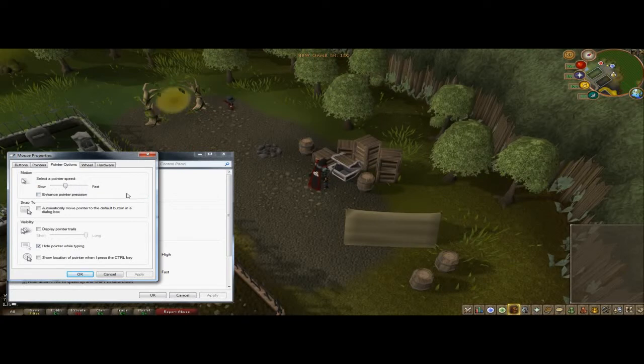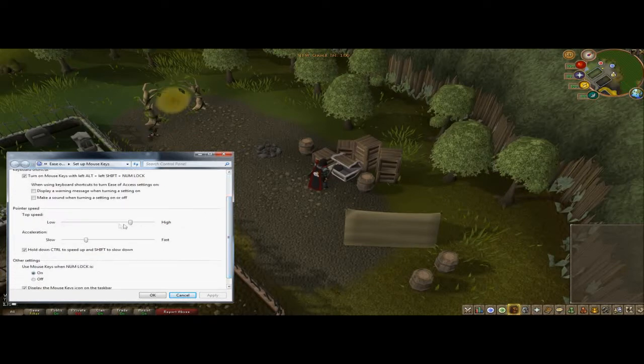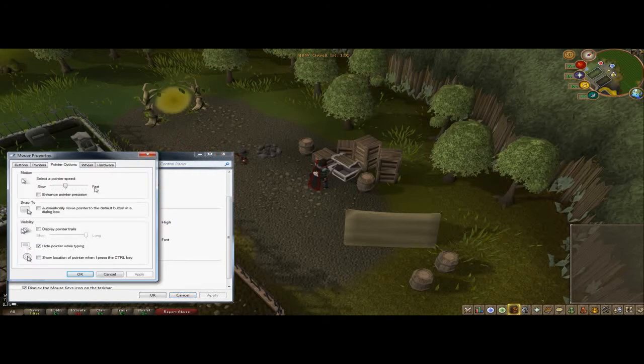So first we're going to talk about using the second option from the drop-down menus in Runescape, which basically allows us to drop items or empty pouches for runecrafting etc. We show the mouse keys options again — this is the setup, how the sliders are set in order for it to work. Take a good look and do it exactly as it's shown. Also, from the mouse properties, the pointer speed has to be exactly here.